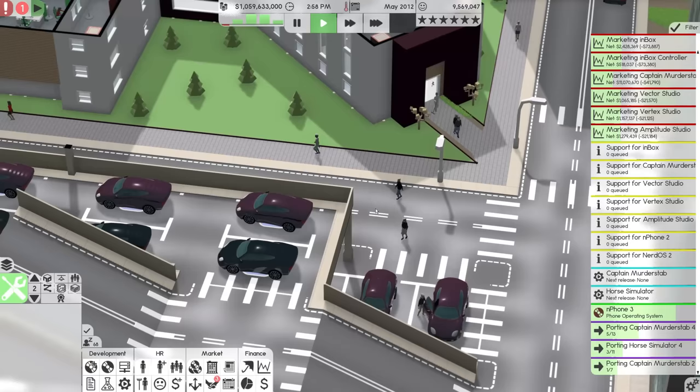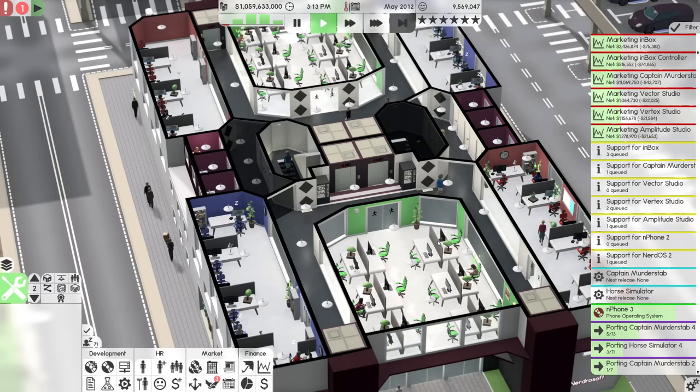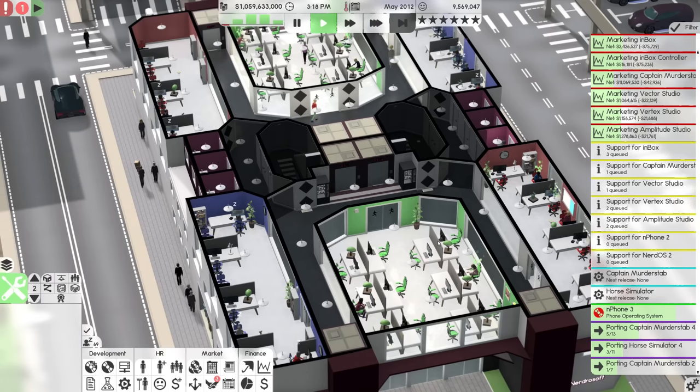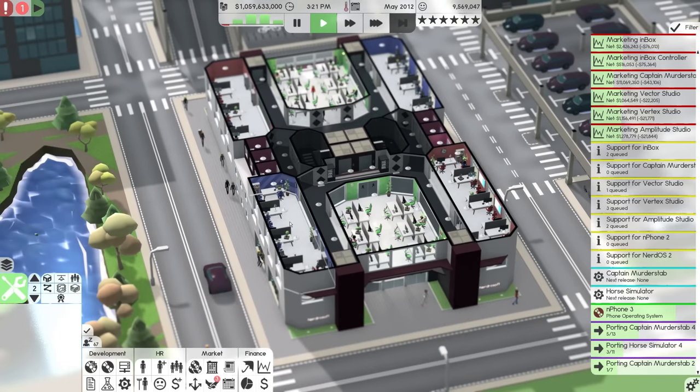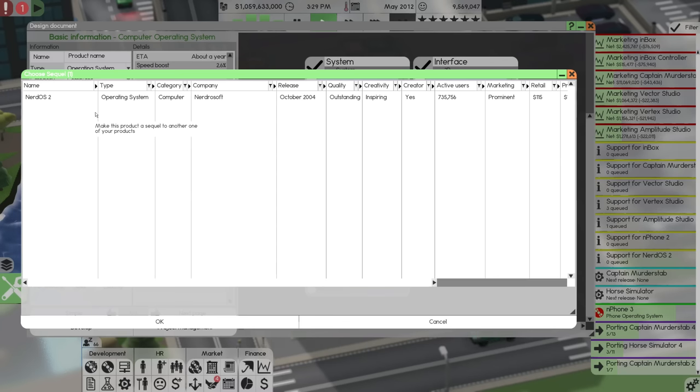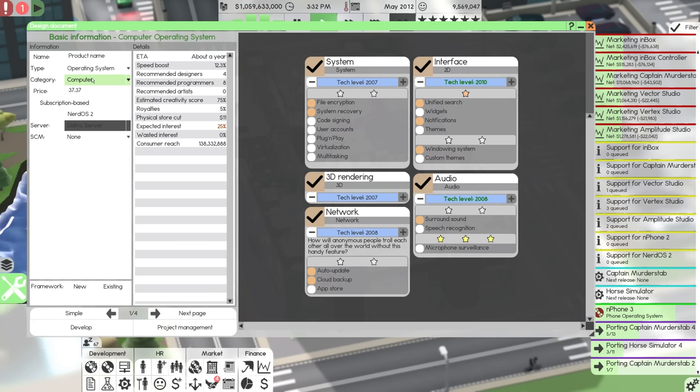The servers have been upgraded, but that's not the only thing I want to upgrade. I've talked about how I want to start ignoring wasted interest when it comes to our products. So what we're going to do — and this might be a little risky — is make a sequel to NerdOS 2. We're going to make it the most advanced operating system it can possibly be. We're going to call it Doors, which I know a few people have been interested in. Well, we're doing it. It's going to be the successor to NerdOS.